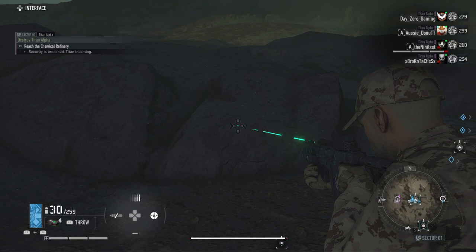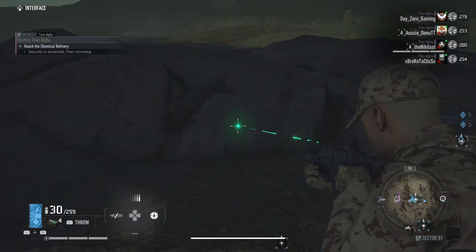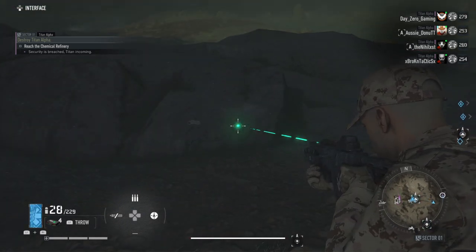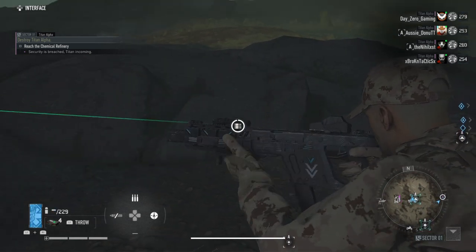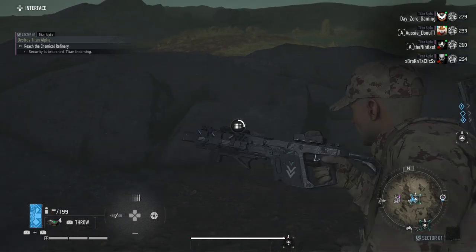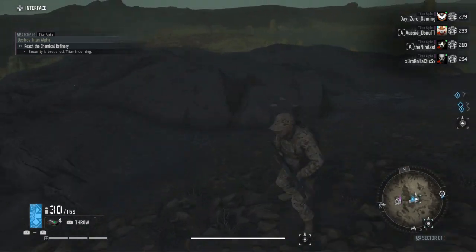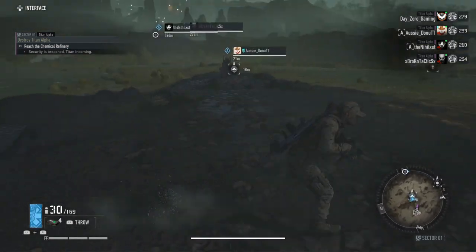I'll go ahead and do a fire test real quick. This is me spamming it without controlling the fire. And then here's the burst. And then here's me controlling the fire. Very small difference. This thing shreds no matter if you can aim or not — the Control Room Vector will still shred.